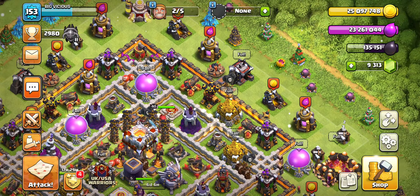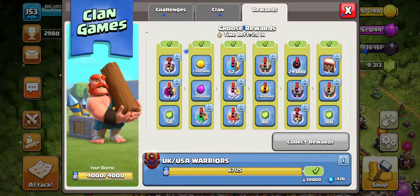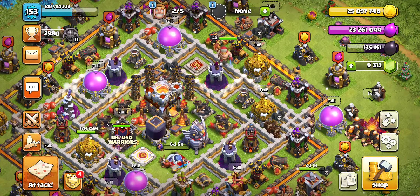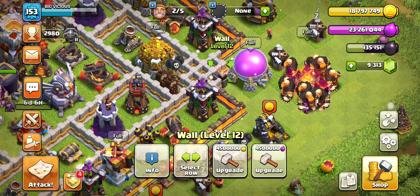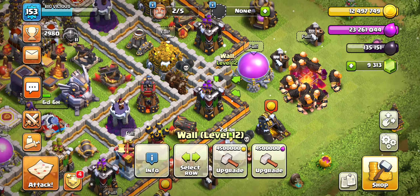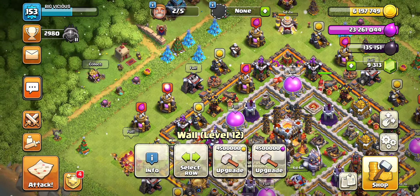Let's go ahead and upgrade some walls. I want to use as much gold as possible. That goes fast — just two walls and I've already drained about half my gold. It's going so quickly.